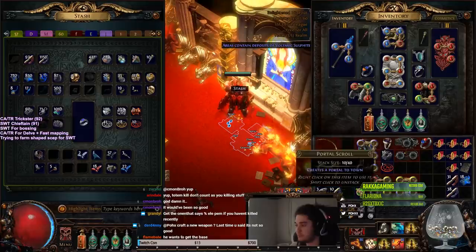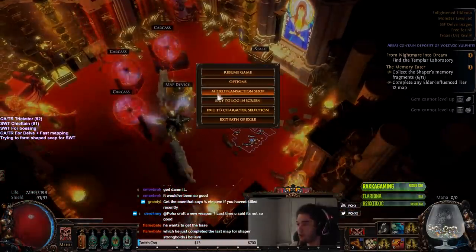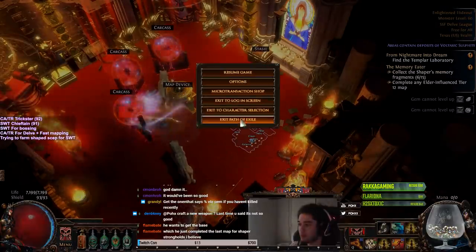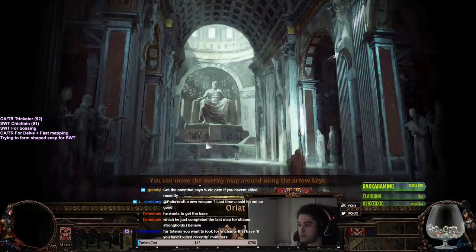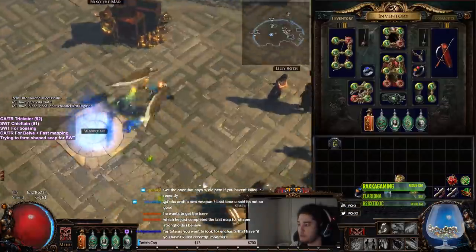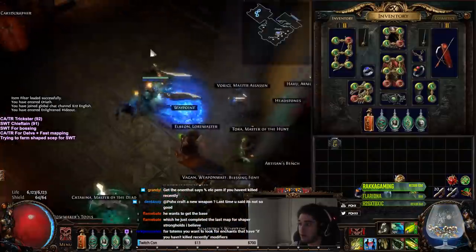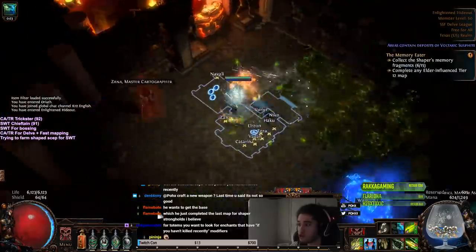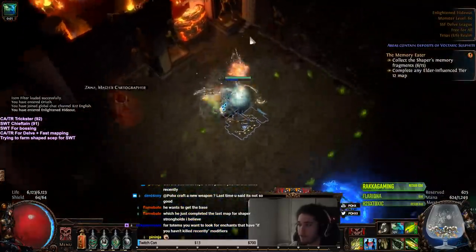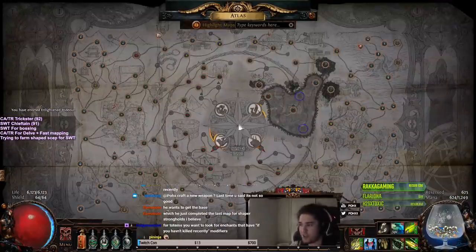That's pretty much the updates to the character. If you guys want to know what's going on with the Caustic Arrow character — even though this video's not going to be about him, I just want to show you really fast. He's chilling. I'll basically use the Caustic Arrow dude to farm Delves because he moves really, really fast. We ended up 6-linking the Quill Rain, so that's really good. But I haven't really been playing this character too much, even though I really like it. I've been mainly focusing on the Shockwave Totem character because Shockwave Totem doesn't have the best clear.